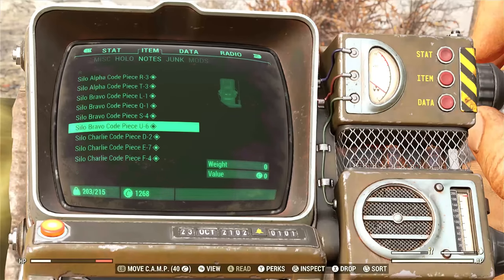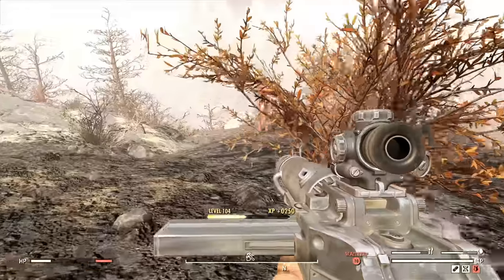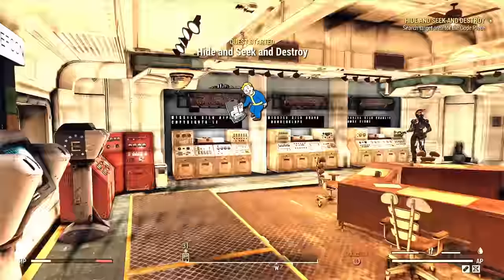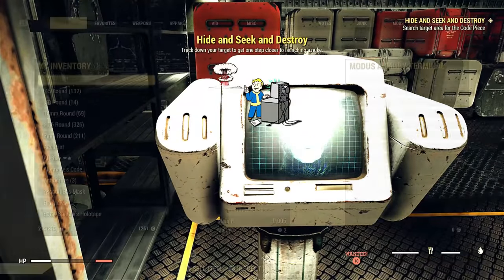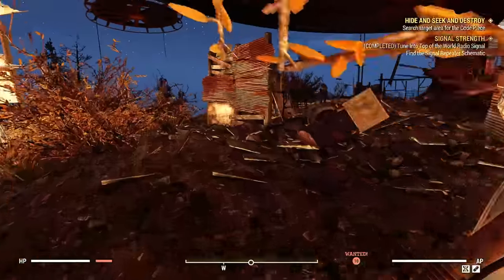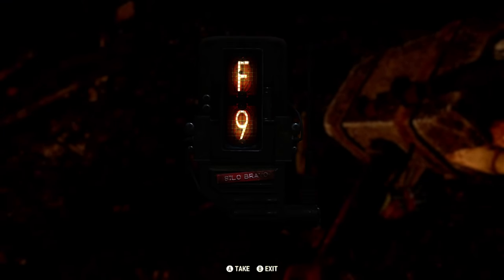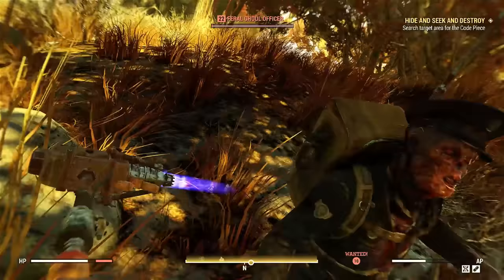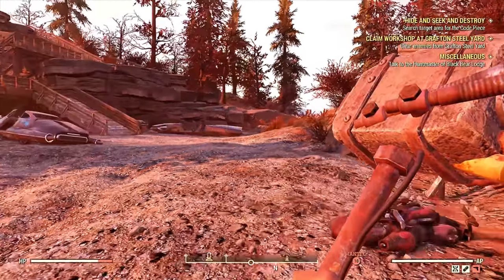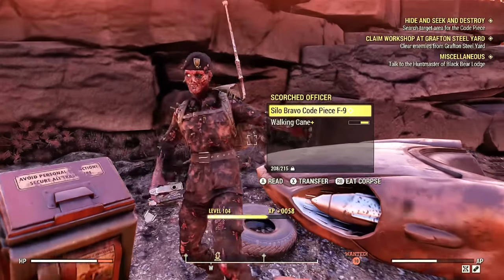I now have four codes — we just have to do this four more times. While I was retrieving the codes for Bravo, I learned from a friend that you can launch again from any silo you've launched from before. I launched from Alpha earlier, so I can launch from there again. This time I only need to bring a key card — I don't actually have to type in the code. But I will show you how you enter the code when the time comes.